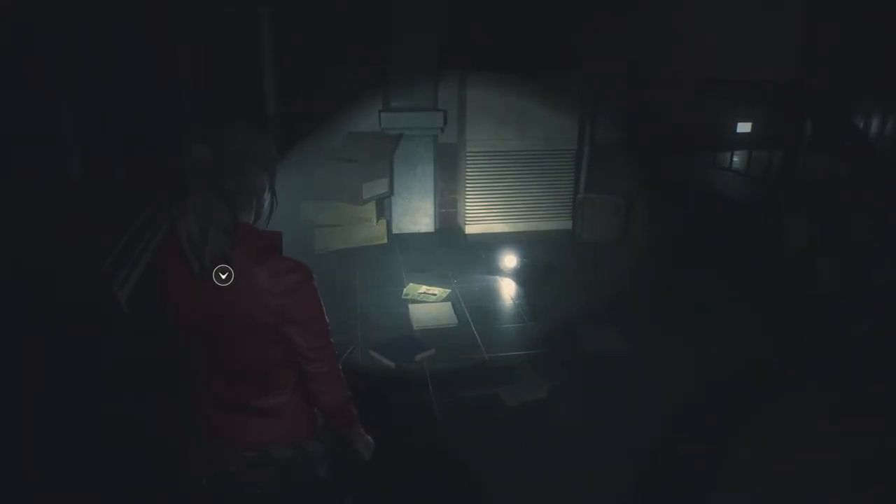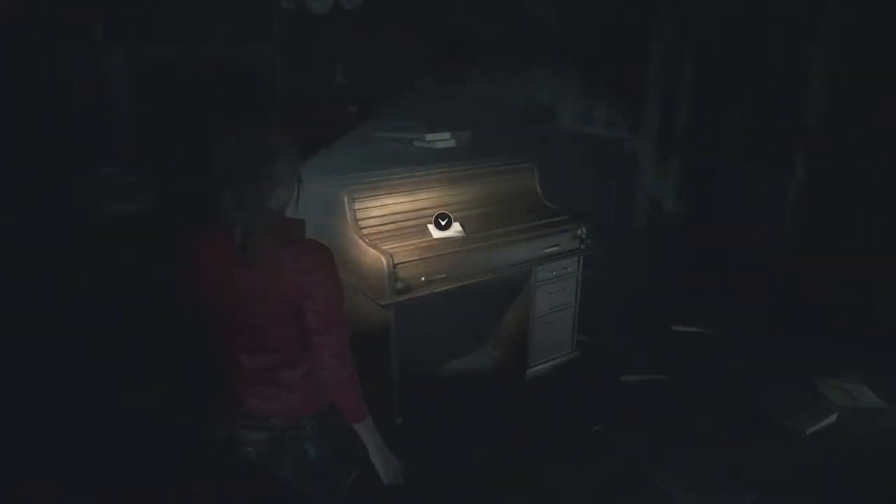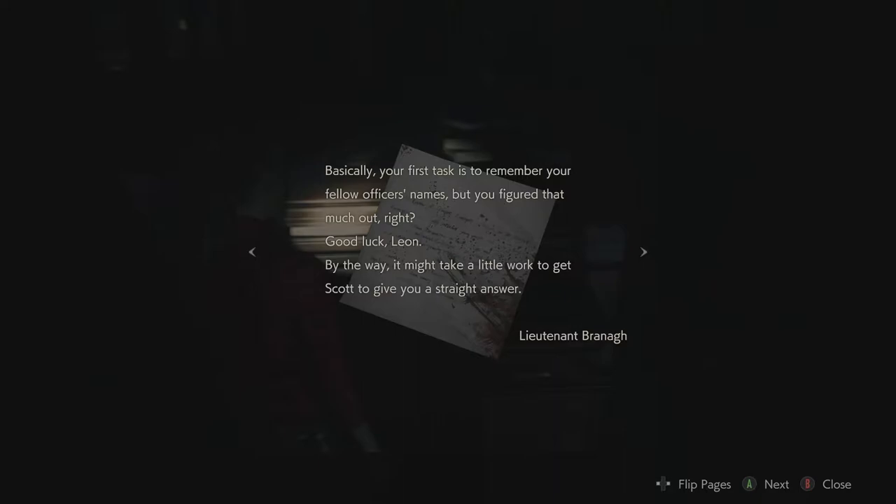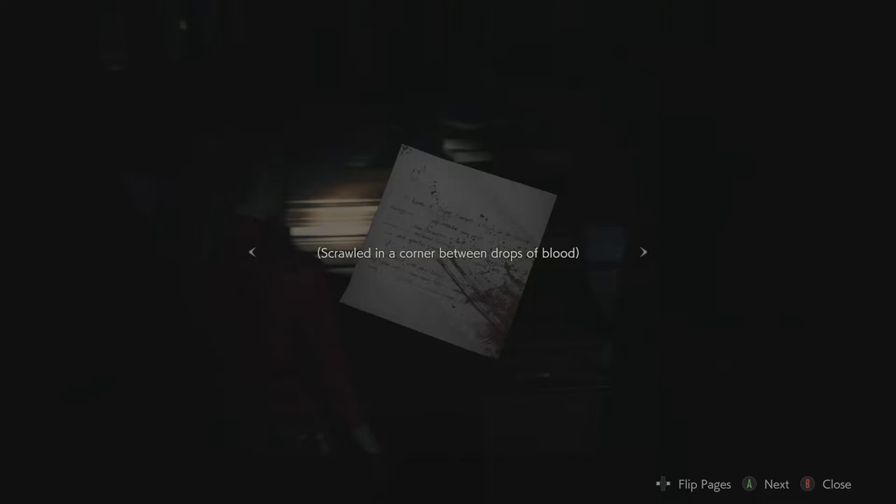I brushed her idea off before, but now it's not sounding all that bad. There's no proof that there's even a tunnel or that the sewers aren't infested with zombies, but I don't want to sit here and wait to die either. It's a long shot, but I'm going to try to find out what I can about that tunnel. And so we're working on the same thing — more of a wide scope view of getting to that tunnel. Let's check out this note: Rookie's first assignment, Leon S. Kennedy. We're putting on you a very special case for your first assignment. Your mission is to unlock your desk. The key to your success is in the initials of our first names. Input the letters in order of our desks. There are two locks, one on each side of your desk. Make sure you get them both. Your first task is to remember your fellow officers' names. Good luck, Leon. It might take a little work to get Scott to give you a straight answer — Lieutenant Branagh. And scrawled in a corner between drops of blood: Be glad you're not here, rookie.